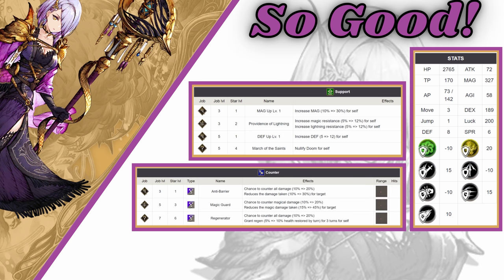Anti-barrier is really good: a 20% chance to reduce damage taken by 30% from any source — physical, magic, whatever. That's a great reflex ability. Magic Guard is a 20% chance to take 45% less magic damage, so against a full magic team you'd want to run that one. Regenerator gives a 20% chance to grant a 10% health regen on yourself for 3 turns — also not bad. I tend to just run anti-barrier all the time because it's situationally good all the time. It's a really good counter move.